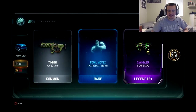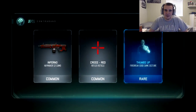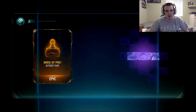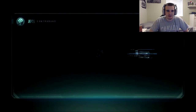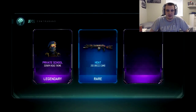The worst part about supply drop openings is when it takes so long to open the thing — just open, bro. I'm not that much in suspense to get two commons and a rare. It's just not that exciting. We already got two weapons, let's keep going. Not even a third of the way through. Birds of Prey Outrider — nothing there. Ice for the Pharaoh — that one pops. The KVK did not see that coming at all.